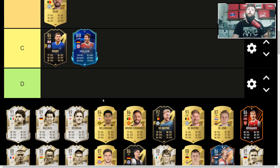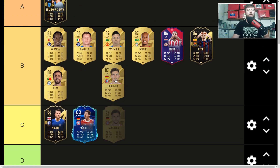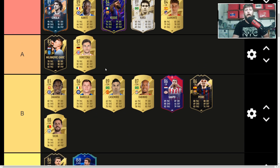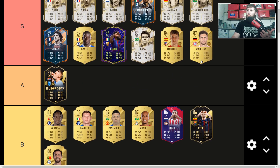Goretzka is actually in my team and most definitely a fantastic card at 53,000 coins. Really happy with him — he's very balanced going forwards and back, and with the Anchor he can be Lengthy, which adds value. He's a solid card for a gold card, and for that reason he's going into S tier.